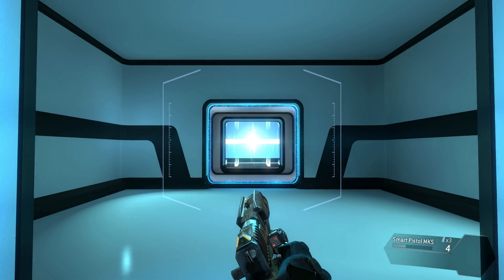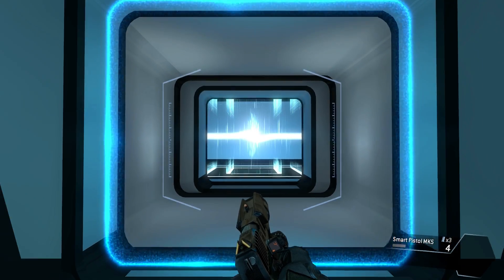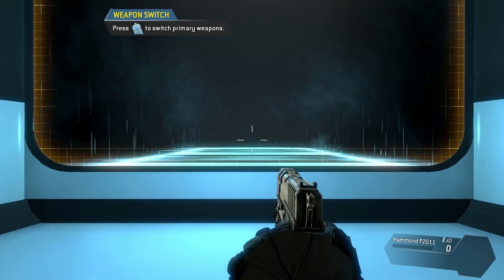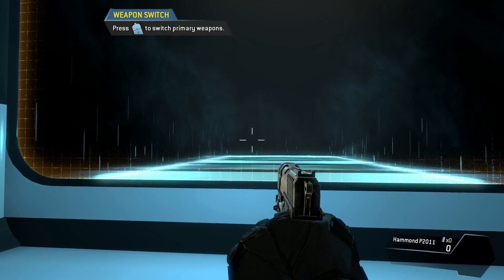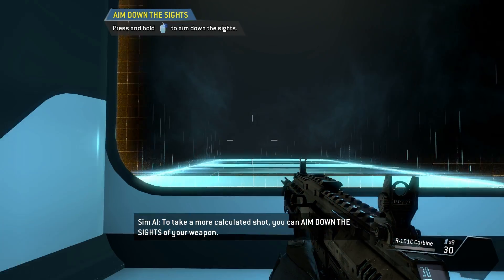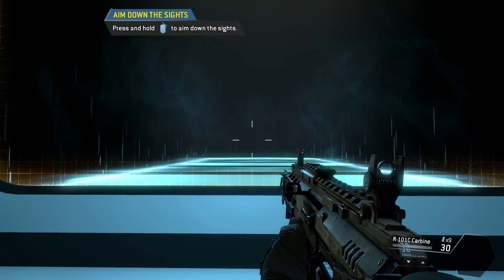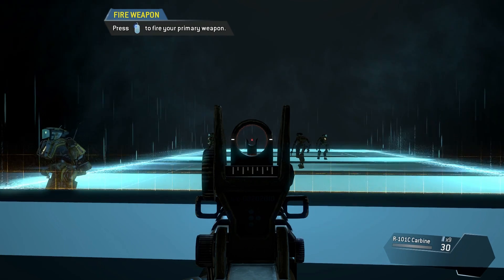So basically, everything you can do in this game seems to be OP. But it's okay — since if you were to have any of these abilities in a normal game everyone would say that's OP, but since everyone has all of these abilities, it balances out. To take a more calculated shot you can aim down the sights of your weapon. I just can't wait to get to the actual multiplayer — that's what I can't wait for.